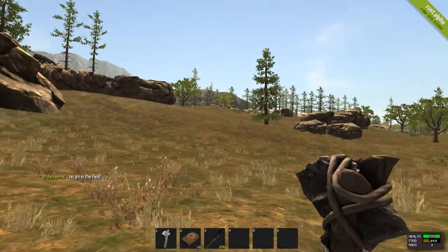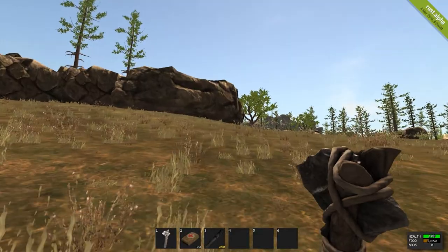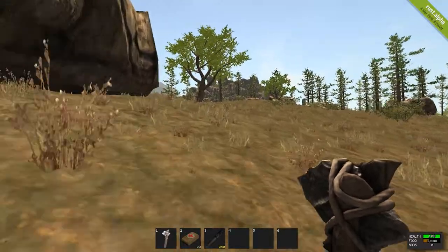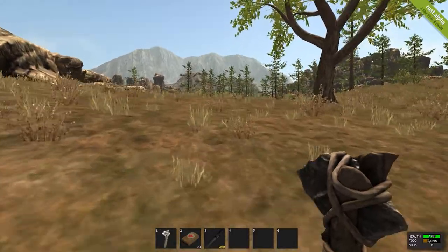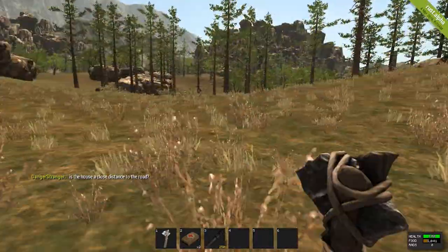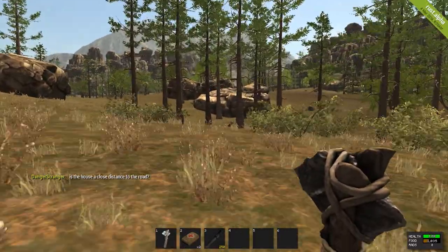Bears and wolves are very scary and they come in all shapes and sizes. They did take out the zombies a while ago — so instead of zombies we have red poisonous bears and wolves. You go up to them and I try to steer clear of them until I have a bow and arrow, which you can make with wood and cloth. Get that cloth from pigs — they're the easiest because they can't run away.